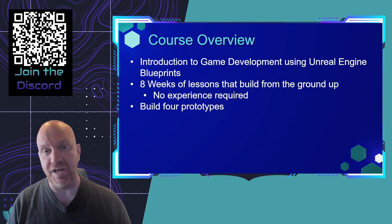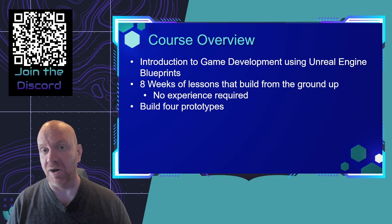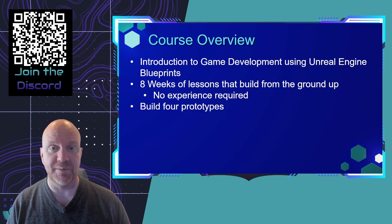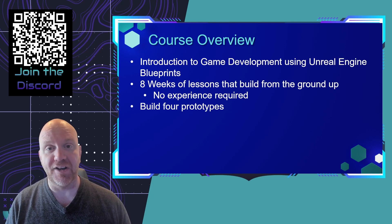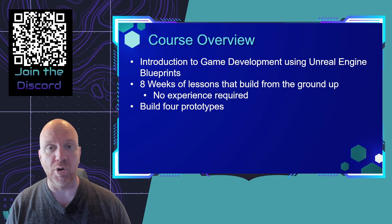In this course, we'll do an introduction to game development using Unreal Engine Blueprints. Blueprints is a great place to get started if you have no previous experience as a game developer or as a programmer. It's a visual scripting language that allows you to easily create games without needing to write a single line of code, so it's perfect for beginners. This course is going to be eight weeks — we start from the very basics and build from the ground up, and throughout the course we'll be building four prototype games.